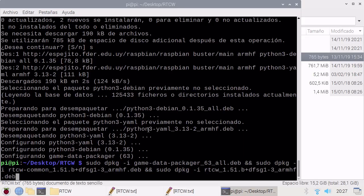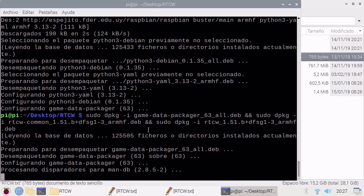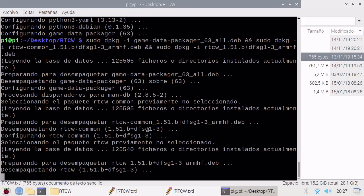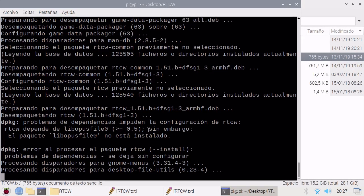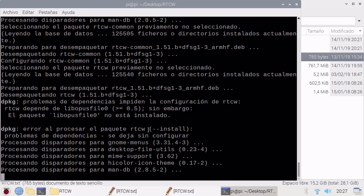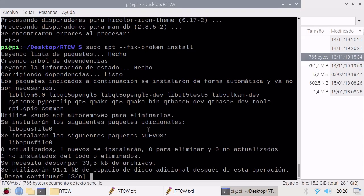So we use the command again. We need libopus. So we will fix that with sudo apt fix-broken install. It will search for the file and install it.